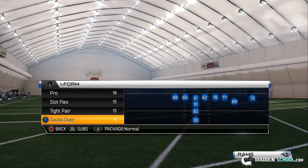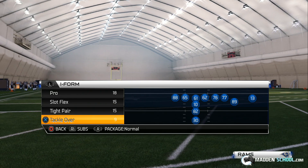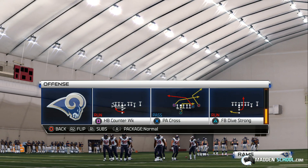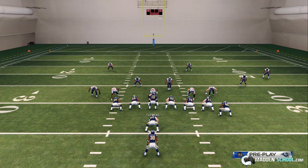In today's free MaddenSchool.com tip, we're going to start going over a scheme out of the I-Form Tackle Over formation. The first play we're going to go over is called HP Counter Weak, and we're going to run it against random plays.